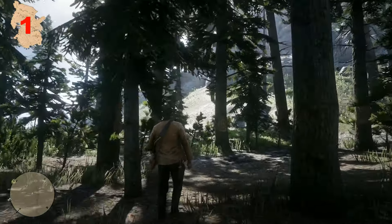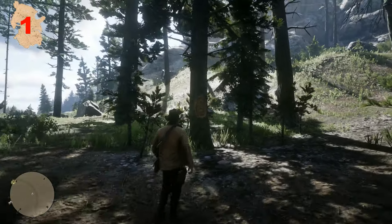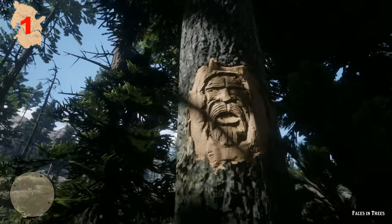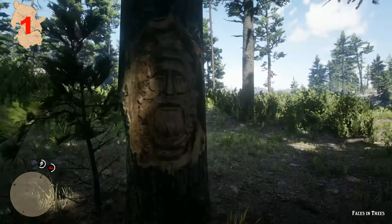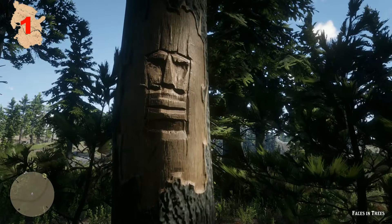Starting out in Big Valley, which is a mountainous region, one point of interest west of Awangila can be found amongst a group of trees. On a closer look, five of these trees appear to have faces carved into them and are facing each other in a circle. Who they are, or who carved them, still remain unanswered.